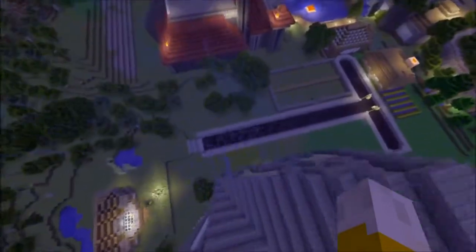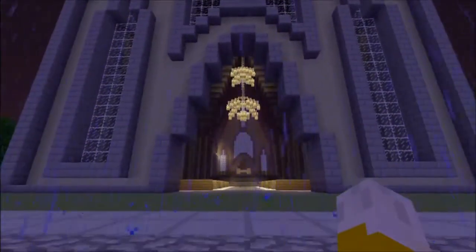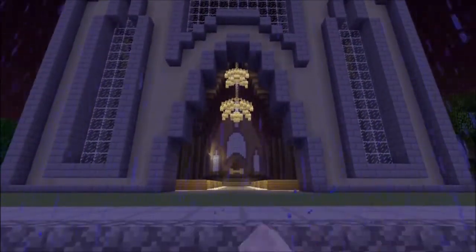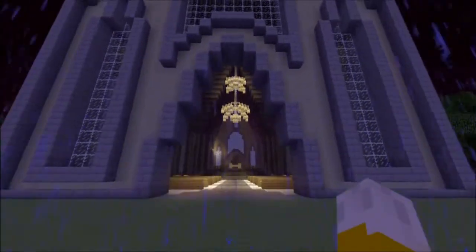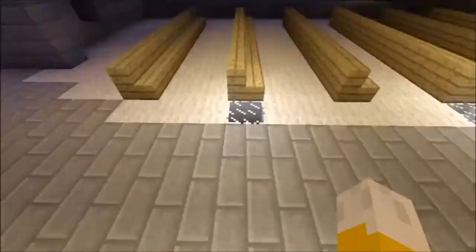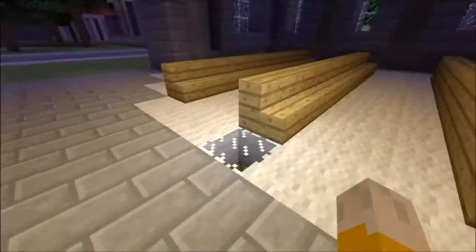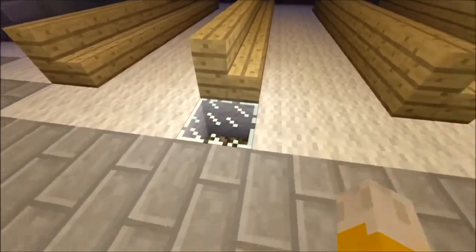Let's go on the inside, starting from the front which is over here where the street is. The first thing you see is that huge chandelier. This thing is so big, you could actually see some fog in there. And then you walk in and you take a seat. Some stairs, wooden stairs, glowstone with glass over it — that's like the best lighting I could think of.